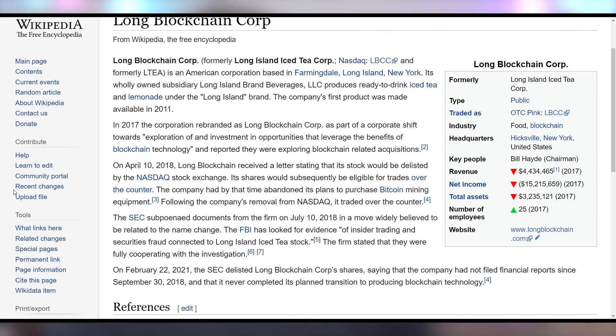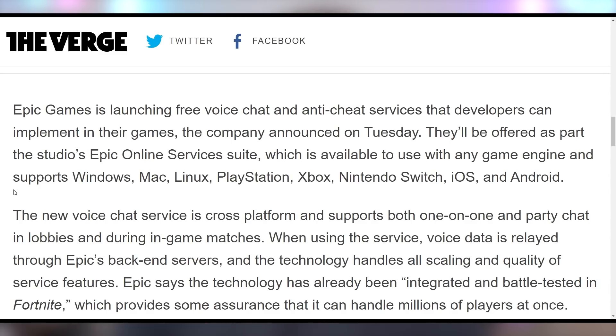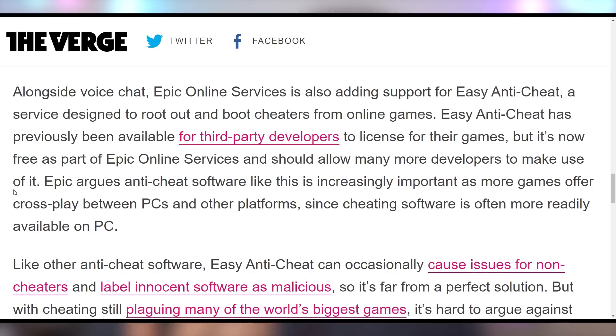This reminds me of the Long Blockchain Corporation, previously Long Island Iced Tea, who changed their name back in 2017 just to get the crypto hype surrounding them. Meanwhile, Epic Games is trying to get some hype by giving out services for free — allowing game developers to implement not only voice chat using Epic Games' backend servers, but also Easy Anti-Cheat for free on their Epic Online Services, especially if you want to bake it into an Unreal Engine game.